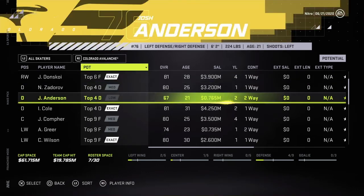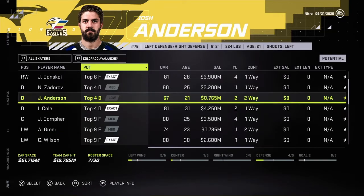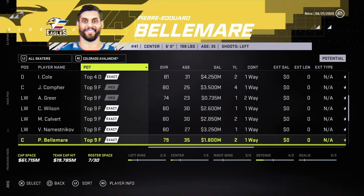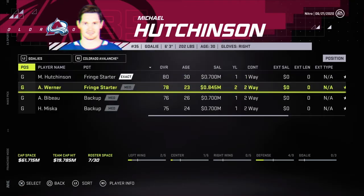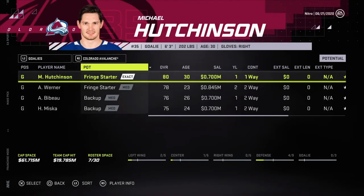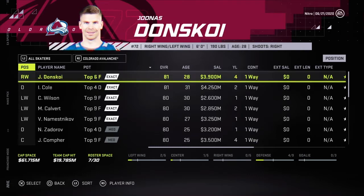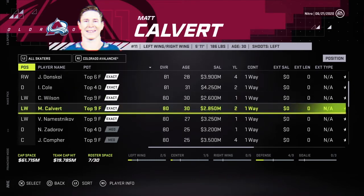Zadorov. Josh Anderson — wrong one. It's not going to become anything unless he grows at a great pace. Nemesnikov — needs a new contract. Let's look at goalies first. Hutchinson could be a decent backup. I don't think I'll go for Donskoy or Cole, or Wilson, or Calvert — he's got two years left.